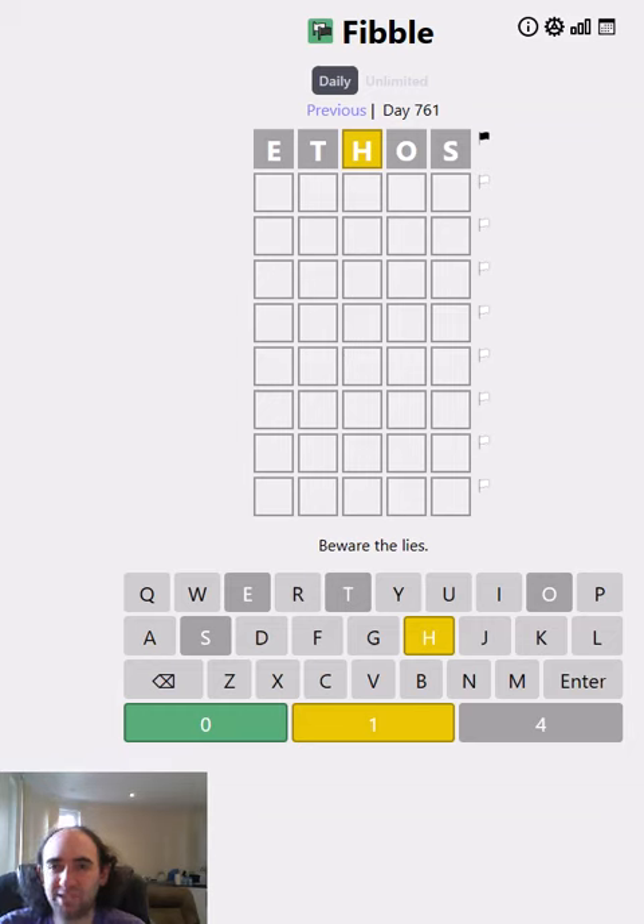Hello again, welcome to today's attempt at the Fibble Puzzle. This is Wordle, but there's a liar in every row. So maybe the E is lying — but should it be grey or green instead? Or maybe the D, H, O, or S is lying instead? We will have to use logic and guessing to find out, because who knows at this stage?